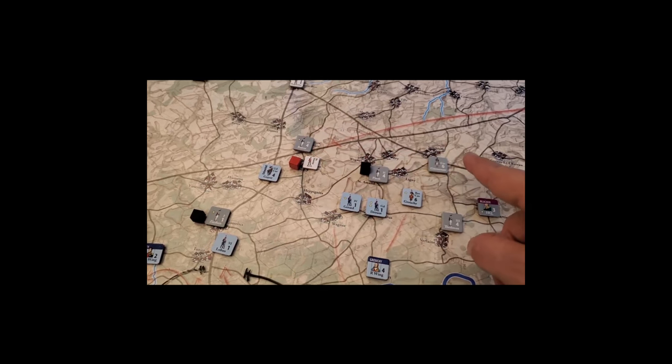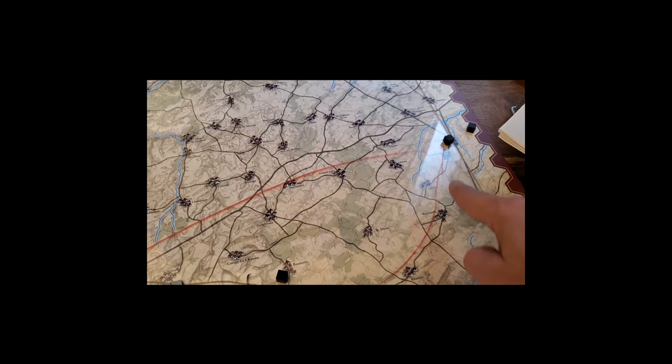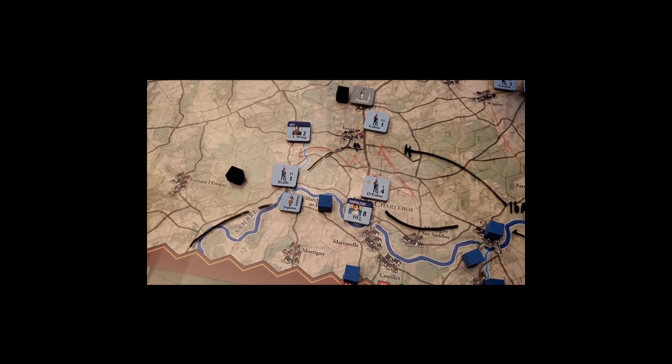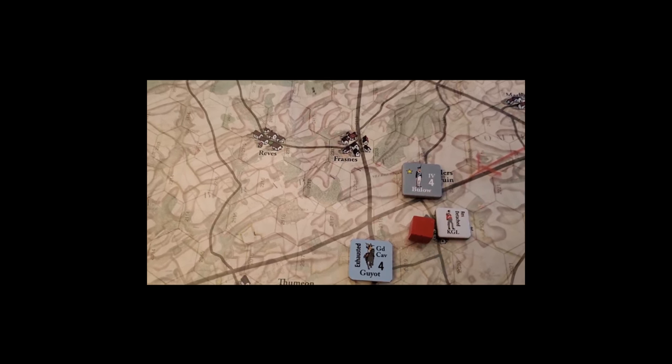Both sides spent quite a bit of time maneuvering. These three — actually four — units all moved up from here and here, alternating of course, moving basically four hexes per activation, unless you're on a road, then it's eight.